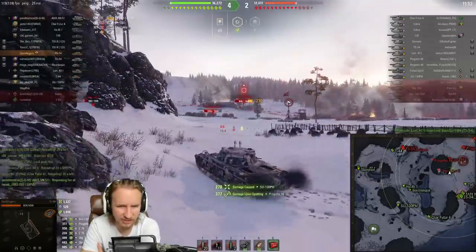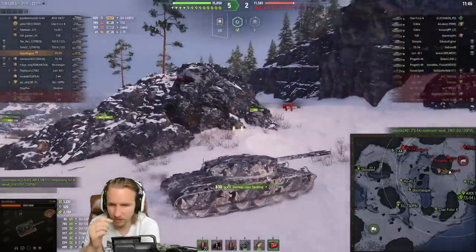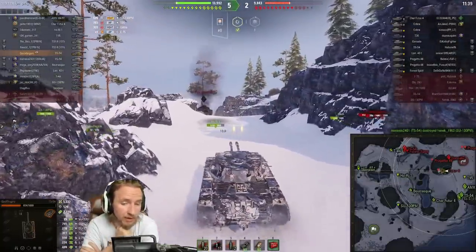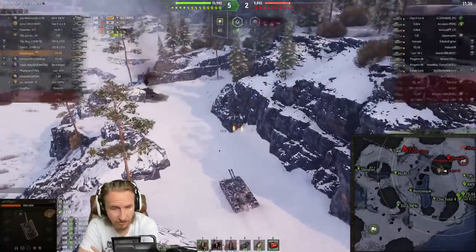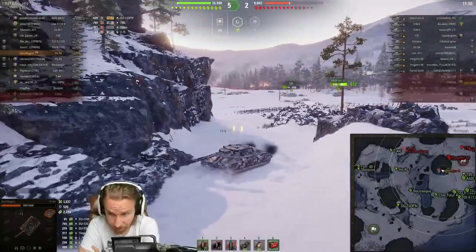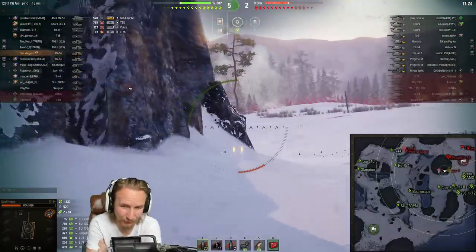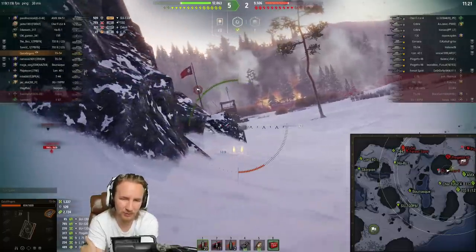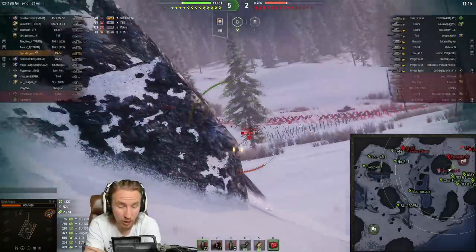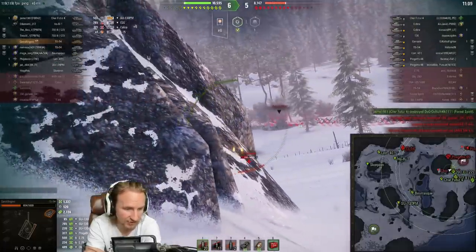I fire a single at the SU — in retrospect a bit of a misplay, I should have just doubled them. In a double-barrel tank like this, even though the shell lockout is only two seconds, you're still making yourself vulnerable if someone wants to all-in you. I was thinking there might be a Char up there, and luckily for me — with only 604 hit points — there wasn't a full-health Char, otherwise they would have made very short work of me.